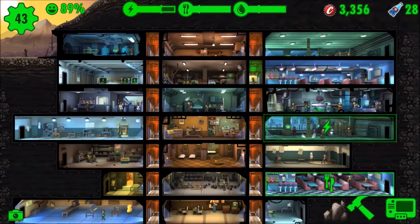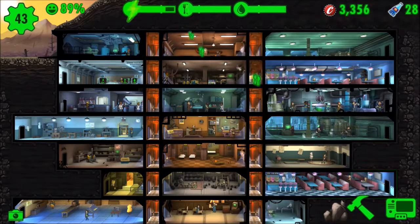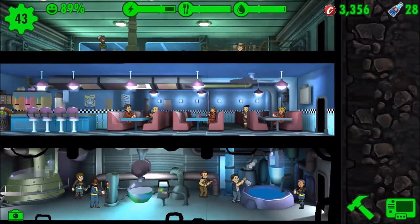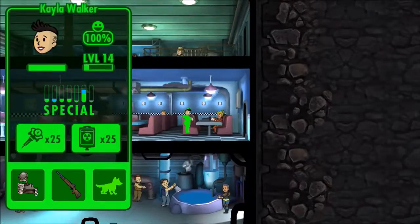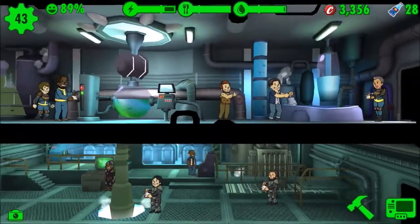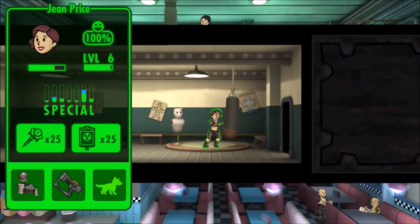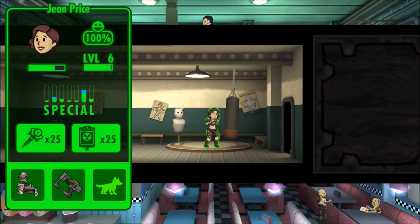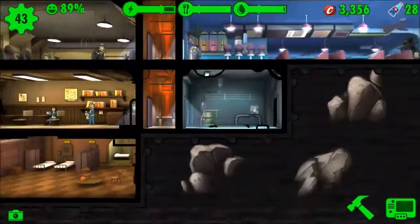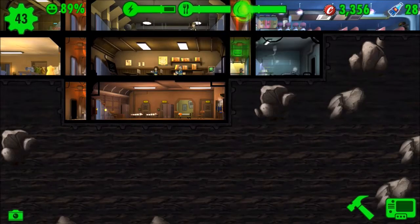A way to ensure your dwellers have a high chance of surviving a raider attack, a room on fire, a mole rat infestation, or a rad roach infestation: go through each and every one of your dwellers — this may take some time but it's worth it — and check if they have full health and no radiation damage. Find dwellers that don't have full health and heal them. Make sure they don't have any radiation damage, as it might get worse when they go into the wasteland.